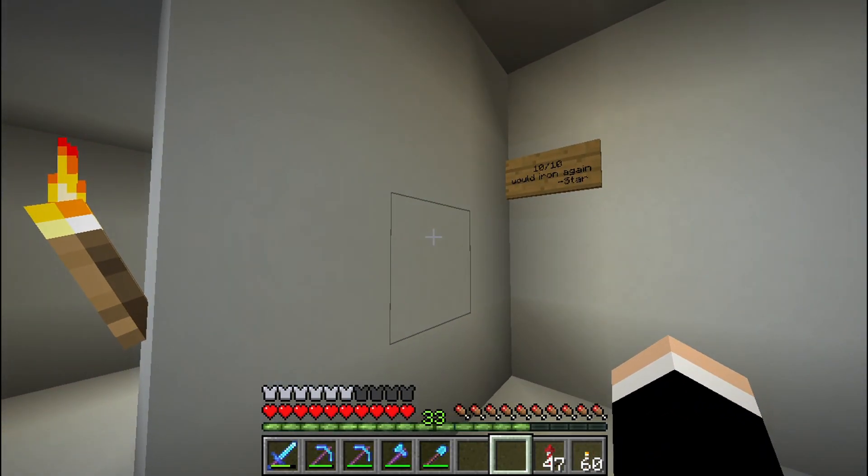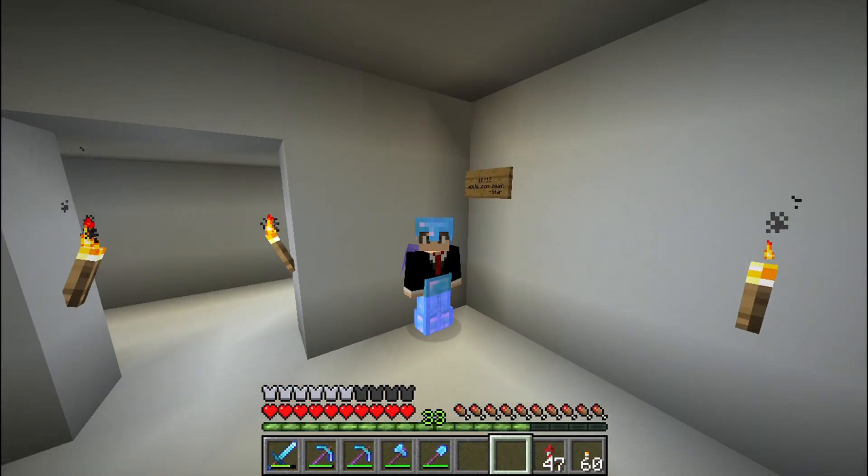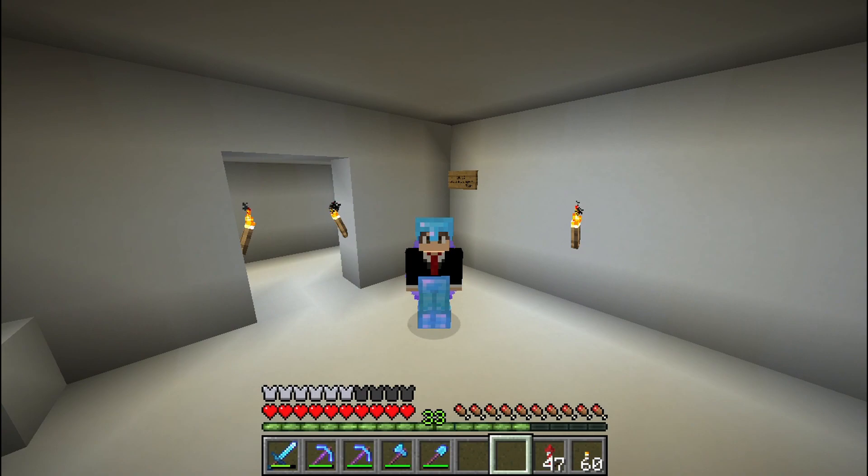For the interior, you don't really need to do much. As you can see, there's a 10 out of 10 rating for this shop. Iron is definitely going to be bought by everybody no matter what — they're going to need it for rails, hoppers, everything. This is a shop you can build on day one, and it's going to last until the end of the world and still be the best selling shop on the server.